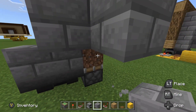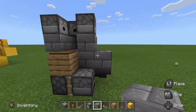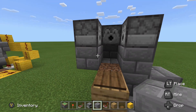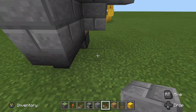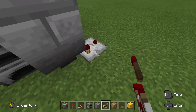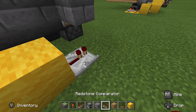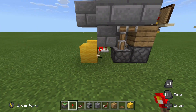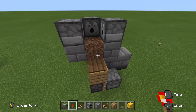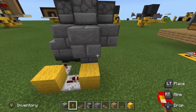Build a ring around this part right here and then a block right there — that is actually going to be where your water source block goes, which will hydrate your dirt. Coming out of this hopper, place a comparator running into a block, then a repeater running out of that block into another block with a redstone torch on the face of it, pointing at the piston.